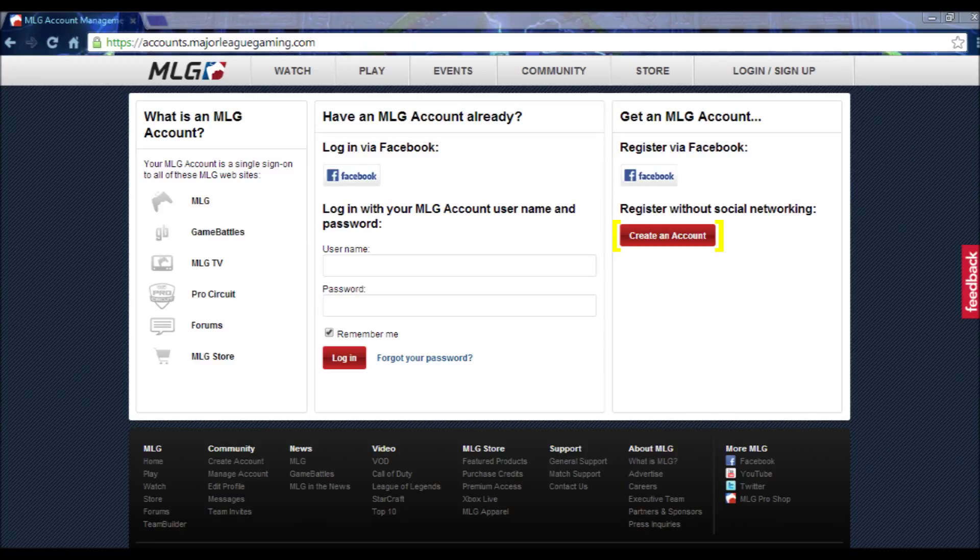I highlighted it for you guys. You're pretty much just going to click that and it'll bring you to your fill-out sheet where you fill out your username and all those different things — personal preferences, email, all those.